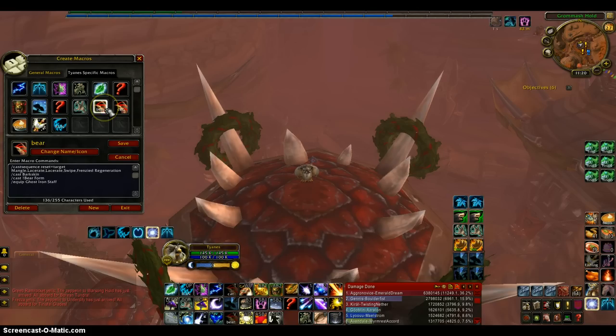For V, I have a cast sequence reset equals target — Mangle, Lacerate, Lacerate, Lacerate, Swipe, Frenzied Regeneration — and at the end it casts Bear Form. So what that'll do is, since you can't stealth in Bear Form, it'll just do the rotation, and also at the end give me a heal.